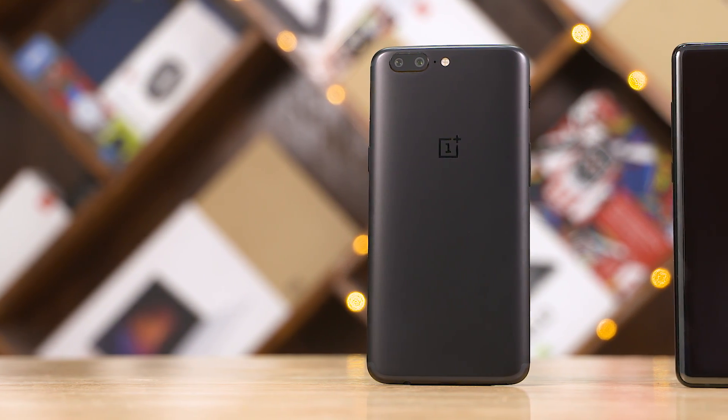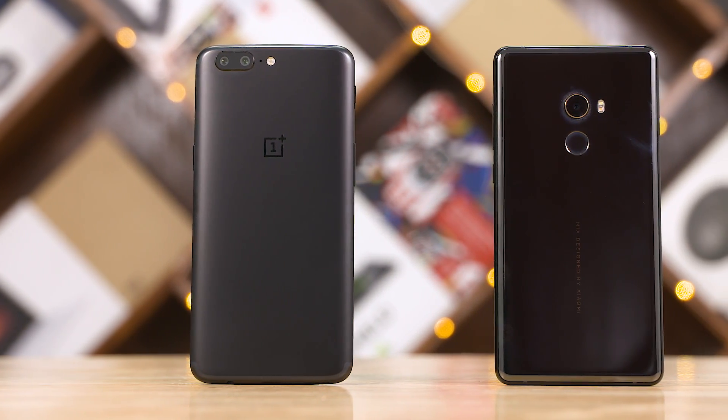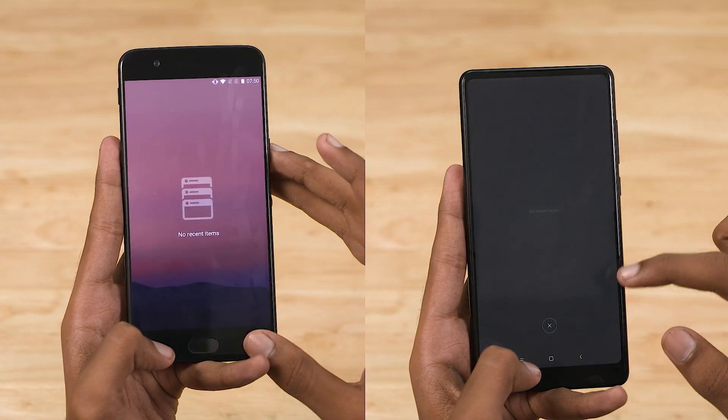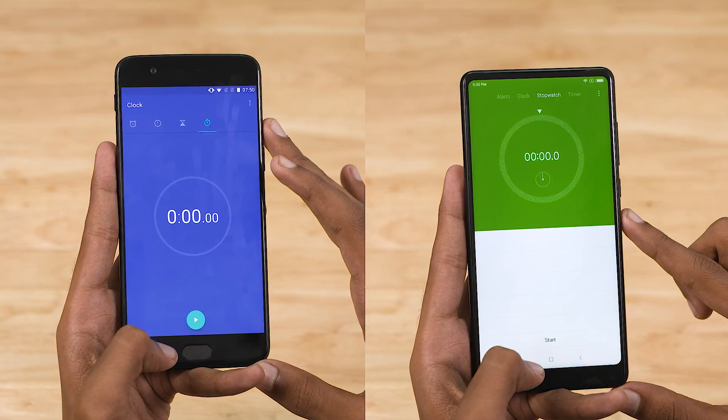For the first round, let's go with something a little bit simple — a few apps and games. Note that we are using the 8 gig variant of the OnePlus 5 for the speed test. Both phones are connected to the same wireless network and there are no apps running in the background. Let's go ahead and start the stopwatch now.